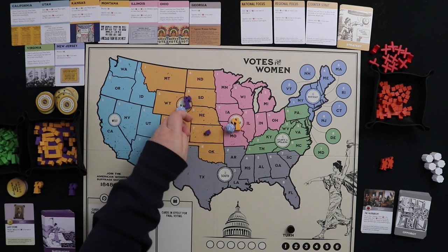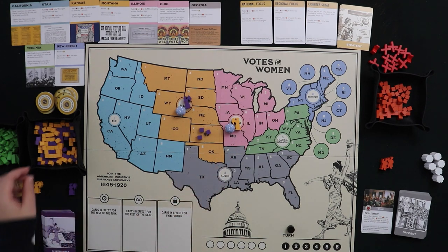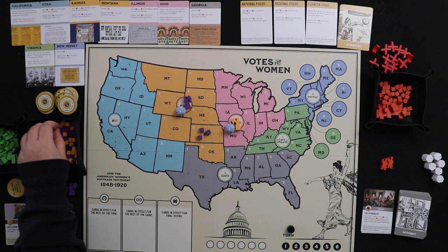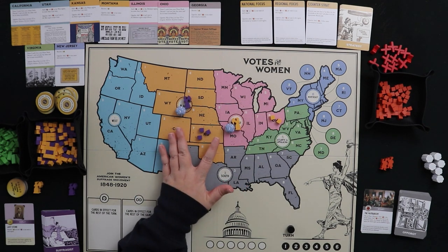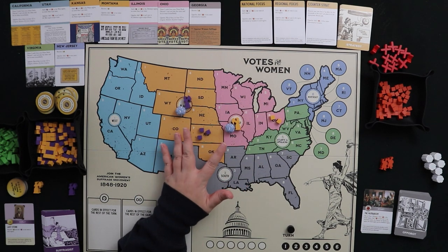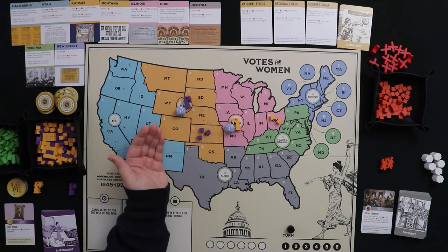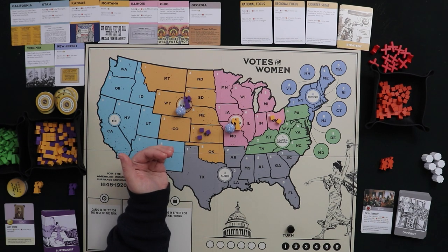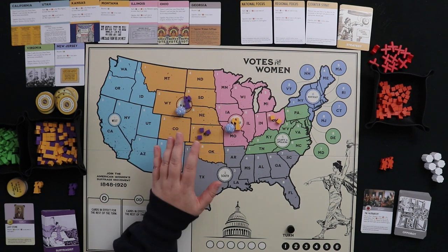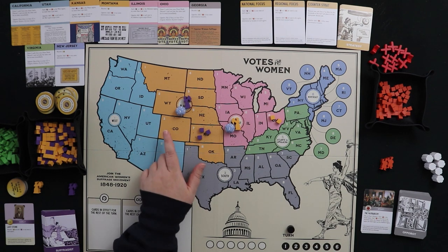Give the three to purple and two to yellow. They place cubes in their color in states within their region. Maybe I put three purple cubes in Kansas and two yellow cubes in Ohio. If I hadn't liked the roll but had a campaign button, I could spend it to reroll. That's the basics of a campaign action.